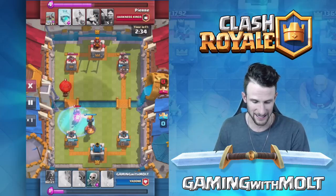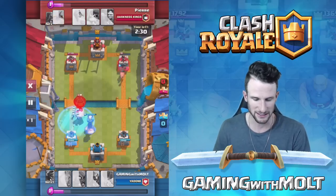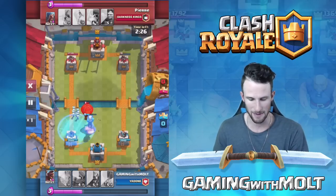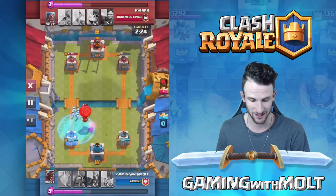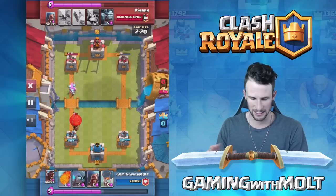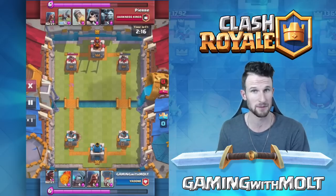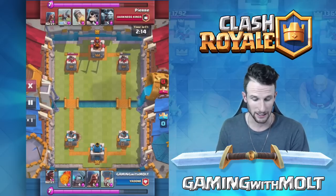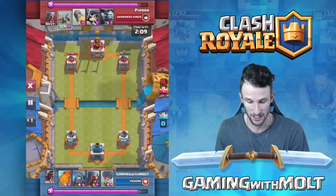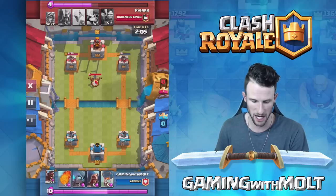This right here is a huge play — he dropped off on the left side, I dropped off on the right, and that freeze spell was miserable. But thankfully his prince goes down very quickly and our tower on the right is able to do a little bit of damage to his balloon. I knew it was about to wear off, so I'm going to let my elixir build up because with a 4-elixir deck you've got to be patient. That tower on the right got dominated by a hog rider — completely untouched down to 18 hit points. That is ridiculous.